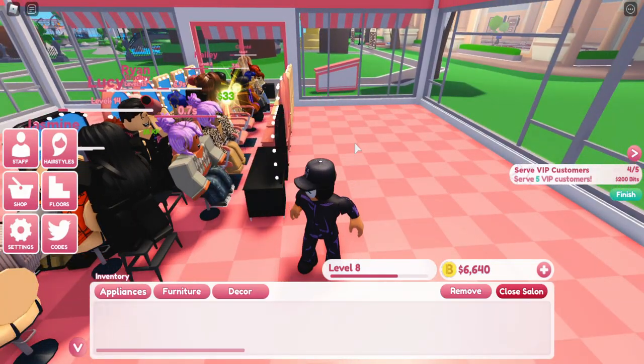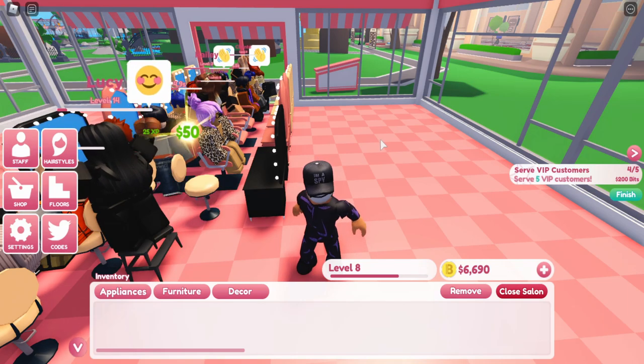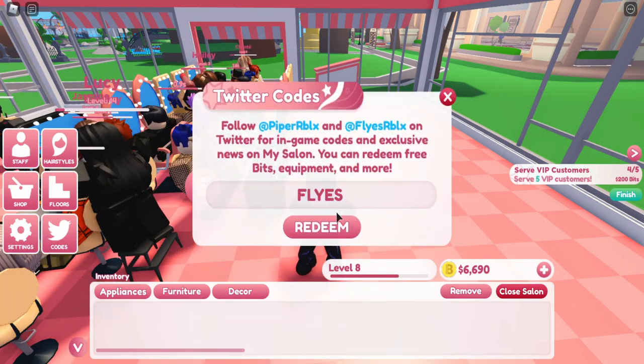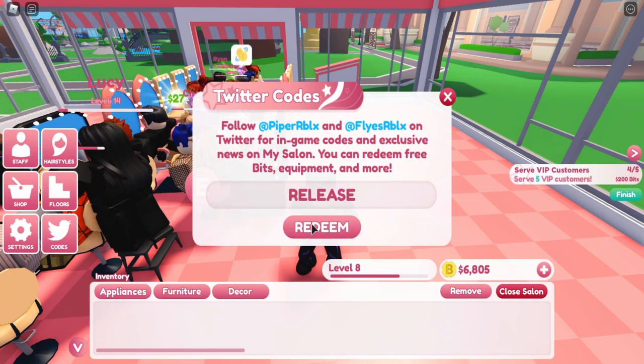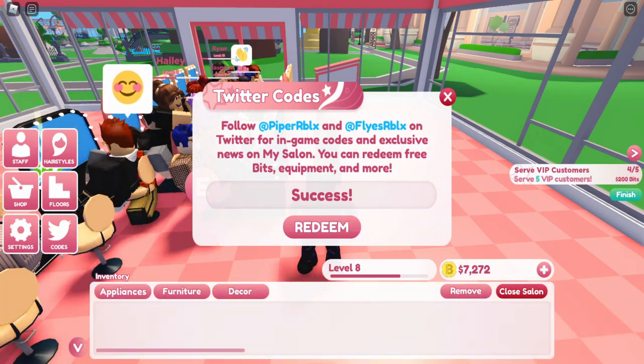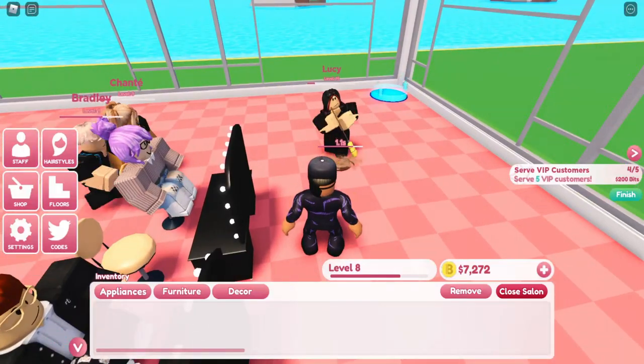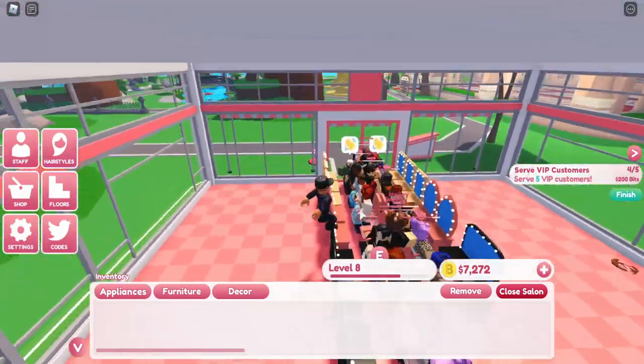It gives you 350 coins, and there's also the code 'RELEASE' in all caps which gives you 500 gold. These are great codes if you're starting the game out and need some support.